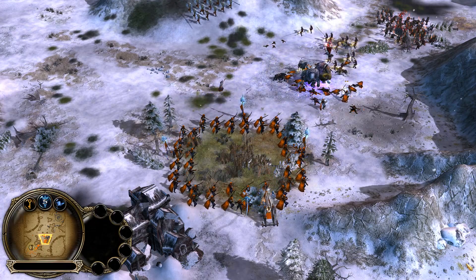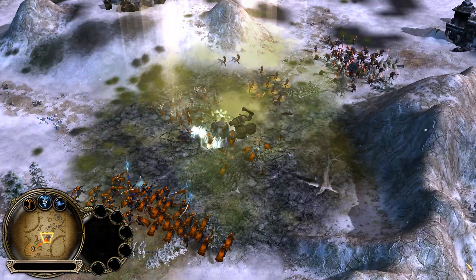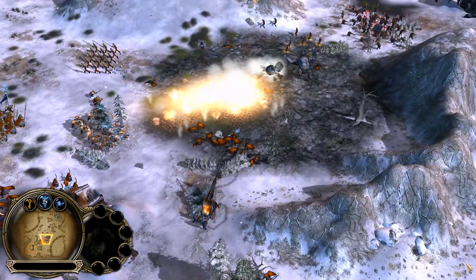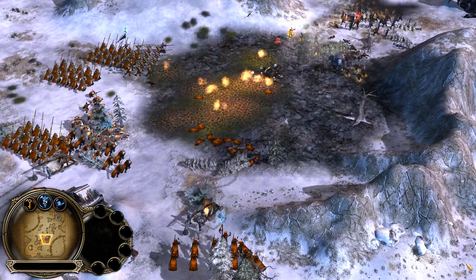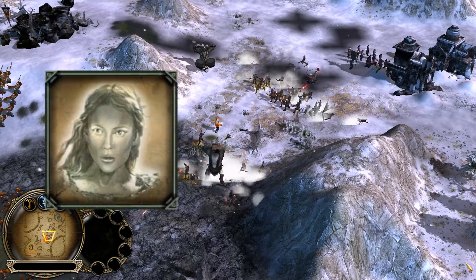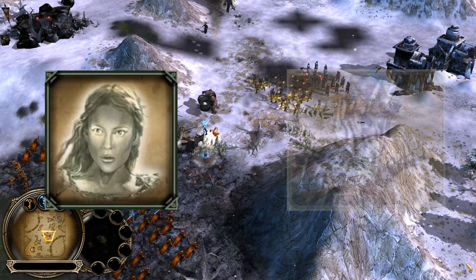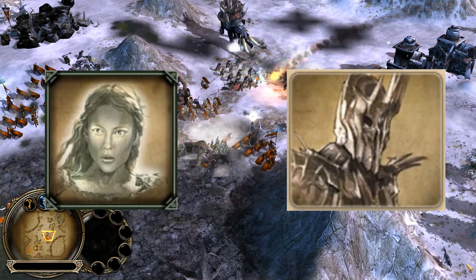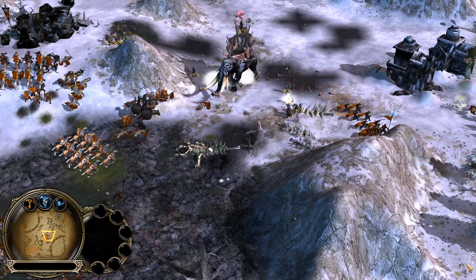One secret feature this game mode has to offer are the Ring Heroes. During battles, Gollum can appear anywhere on the map. Killing him grants you the One Ring, which you have to take back to your fortress. After that, you'll have access to your Ring Hero with 10,000 resources. If you are controlling either Men of the West, Elves, or Dwarves, you can have Galadriel. But if you are either Isengard, Mordor, Goblins, or Angmar, you can have Sauron instead. If the Ring Hero is defeated in combat, the One Ring will reappear, and now the enemy has a chance to have his own Ring Hero, if he can grab the One before you do.